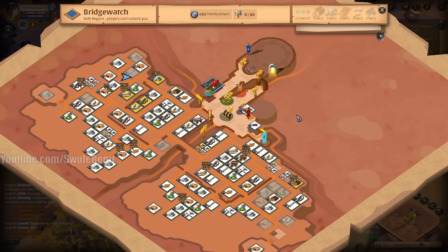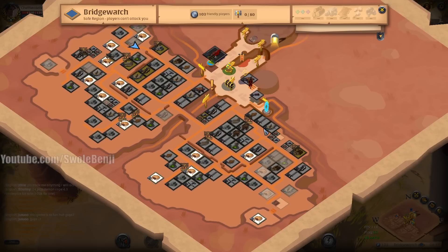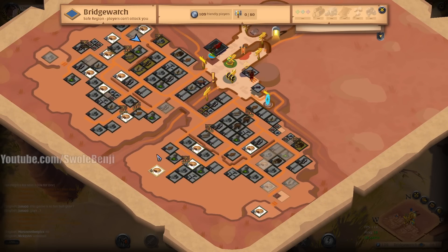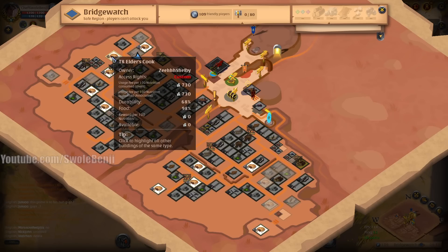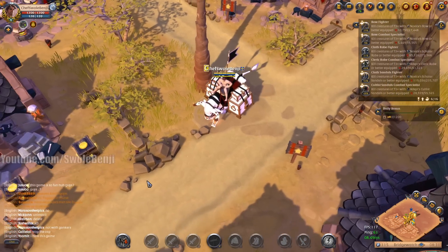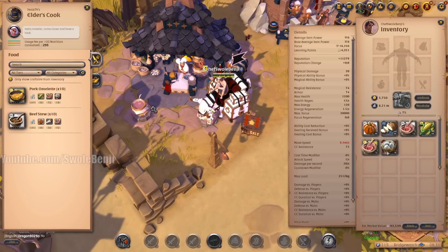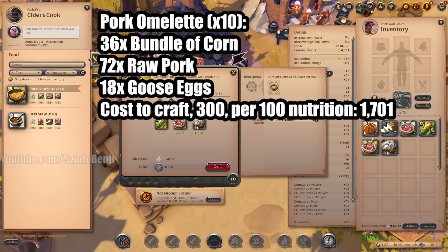It can get really pricey if you don't go to the cheap stations. You can just left-click on one of the stations and it'll highlight all the stations in the town. You can see here: 329, 300, 320, 295 — that one's cheaper. 310, 295. So we should technically go to one of the cheaper ones. If we craft here, it's 1,673 instead of 1,701, saving about 30-something silver on our crafting.